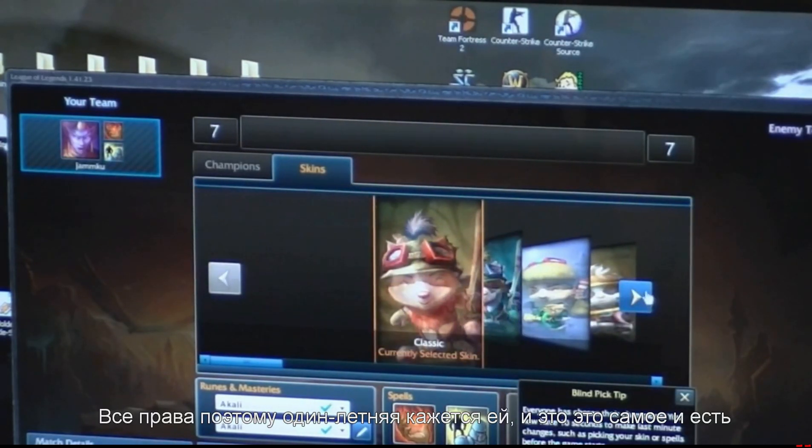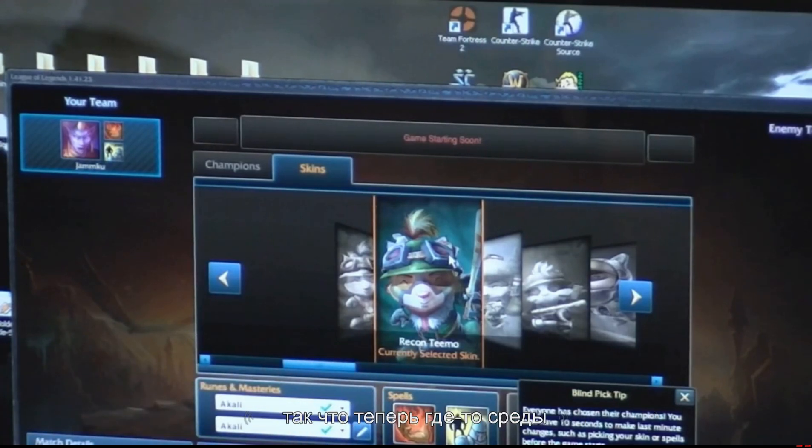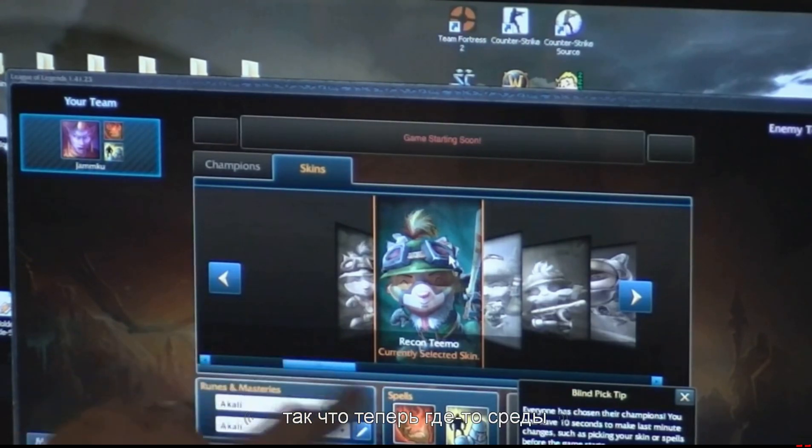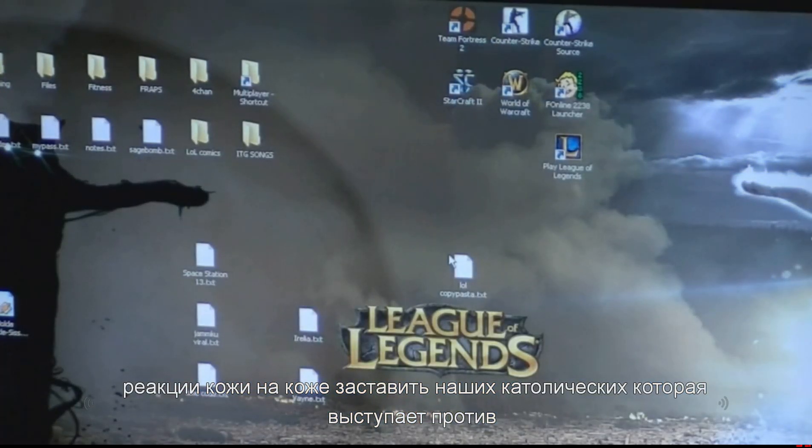Got it. All right, so now when you're on the skin select screen — you can see it's Teemo skin and there's Soraka up there — click your skin. So I selected the recon skin. So now when the game loads, I'm going to have the recon skin as the third skin for Teemo. I'm going to have the third skin for Soraka now selected, which is the human skin, the really expensive one.